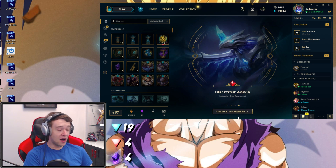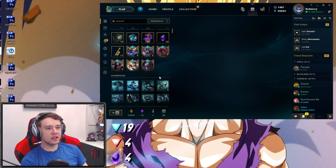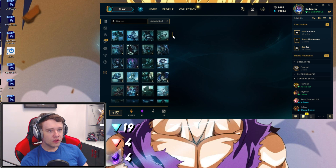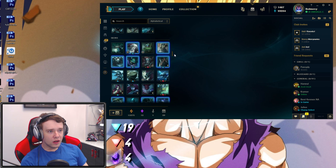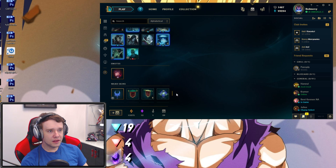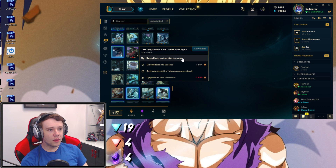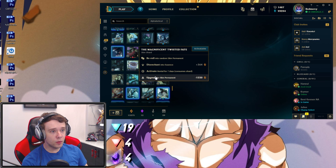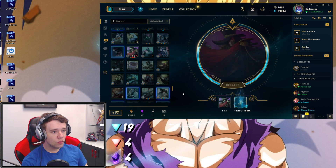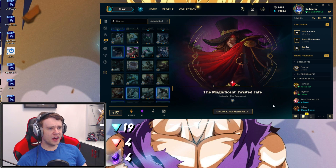The button says 'Unlock Permanently'! Let me go ahead and click that. We have that skin - boys and girls, look at that! We have a Black Frost Nidalee skin permanently. And we got a bunch of those other skins as well. Let me find them. What skin did we get that was spicy today? We got Magnificent Twisted Fate - yes, I want this one. How do you re-roll into a Skin Permanent? 'Upgrade to Skin Permanent'! That's what you use Orange Essence for. Boom! I have this skin permanently.